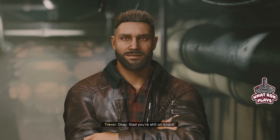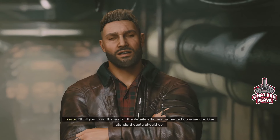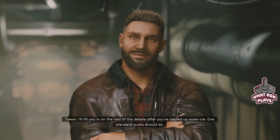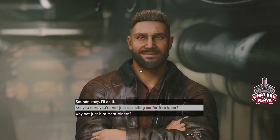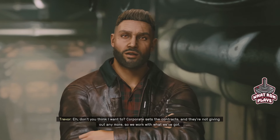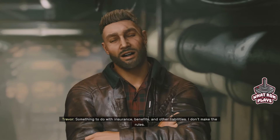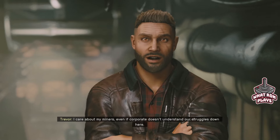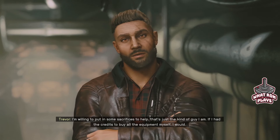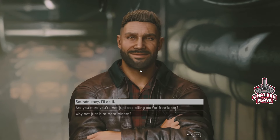Alright, let's find out. I need someone from the outside to bolster our yields so we can prove we can exceed our quota. I'll fill you in on the rest after you've hauled up some more — one standard quota should do. I need to know I can trust you with the easy stuff first. Corporate sets the contracts and they're not giving out anymore — something to do with insurance, benefits, and other liabilities. I'll pay you out of my own pocket. I care about my miners, even if corporate doesn't understand our struggles. Okay, I think we'll do it.